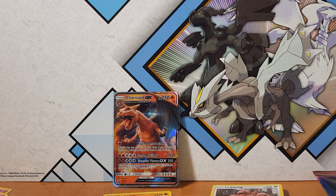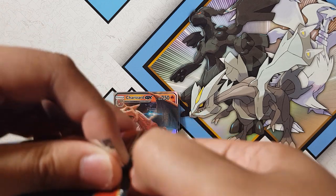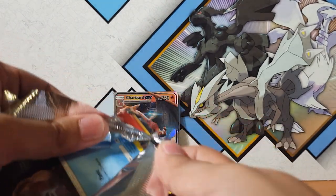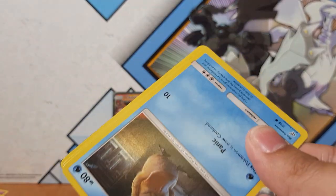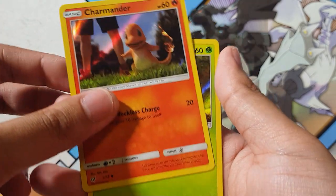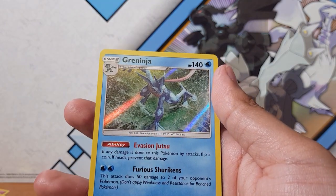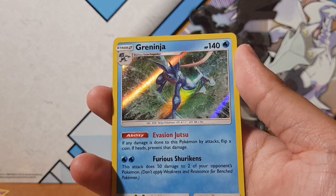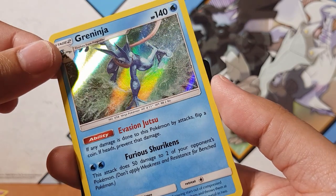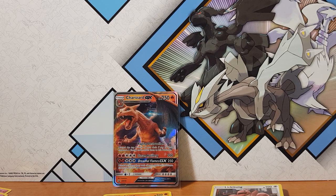Alright, so we're already down to our last pack, guys. Went by so fast — I blinked and we're already almost finished. Of course, headaches when I see this guy — Psyduck. Another Charmander. Oh, another Bulbasaur, so we've got two Bulbasaurs now. Oh, and a Greninja — I don't have this one yet. Awesome, so that's not too bad, guys. And the code for you guys — bam! Not too bad, I got two cards I haven't got yet out of the four packs.